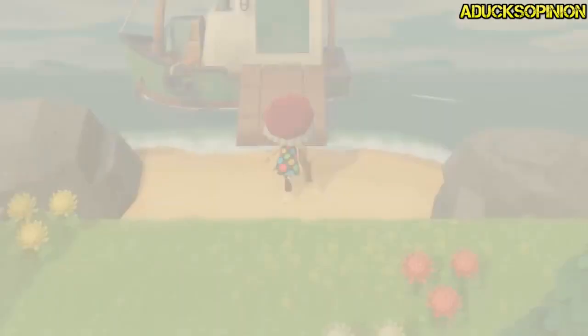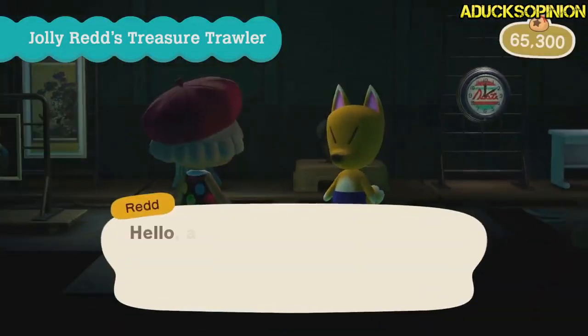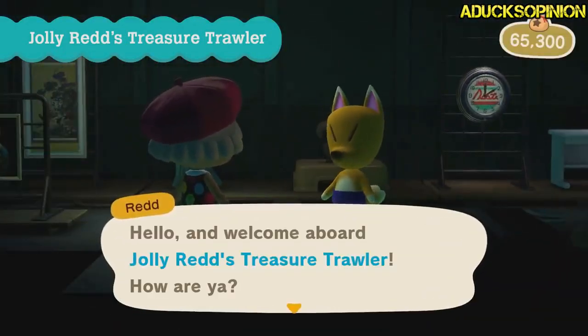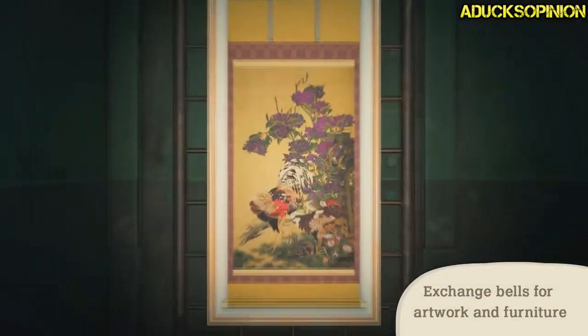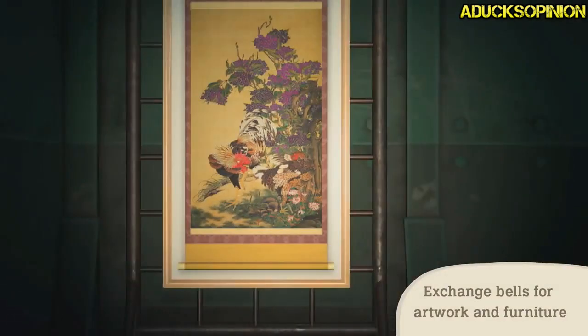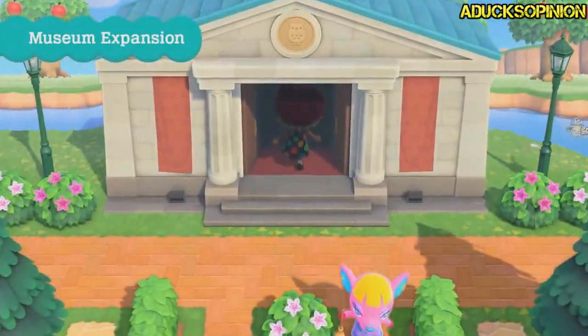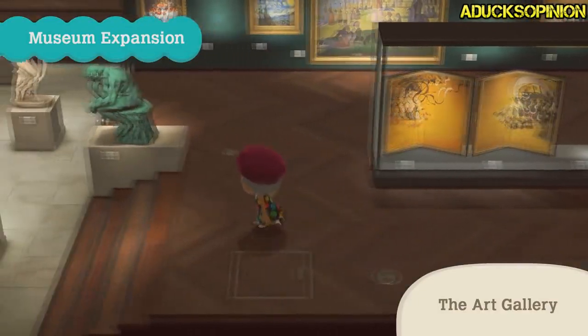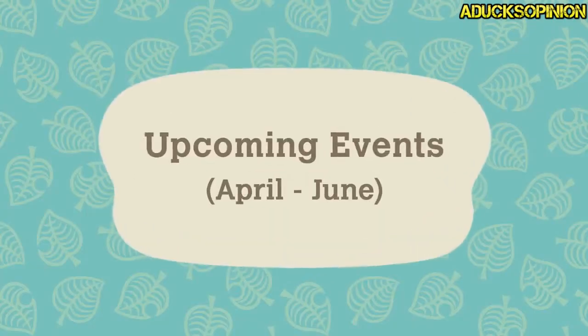We saw these in the trailers before, but the trailers show a lot of stuff that isn't in game. Redd's coming on a boat now, which I think is pretty cool. It's a good job for him — slick and kind of sneaky. Look at the detail of the paintings; we're going to have to look really, really close about which paintings are fake and which are not. They also have maps and these big builds, these statues, which is really cool.